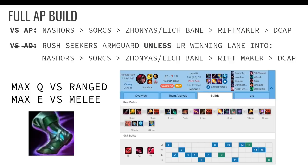They changed Riftmaker's omnivamp and Mythic passive, so it becomes much more valuable as your third or fourth buy. They changed the 15% omnivamp to 8%, and for every legendary item you get 2% more omnivamp. So if you have Nashors, Zhonya's, and Lich Bane, you'll be at 14% omnivamp. I don't like building it early because it feels really underwhelming — it doesn't give you that much damage. It complements your other items because of the Mythic passive, so you definitely want to build it later.